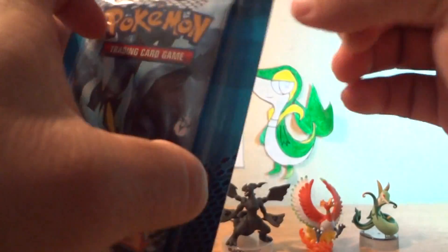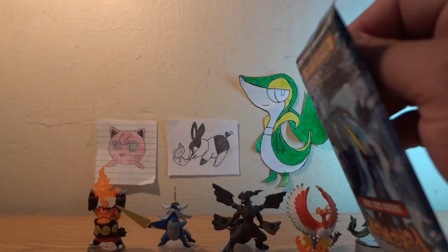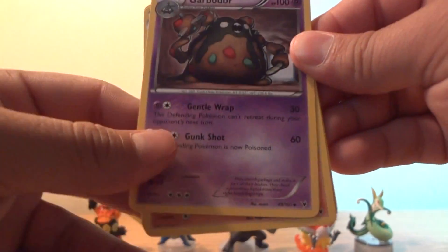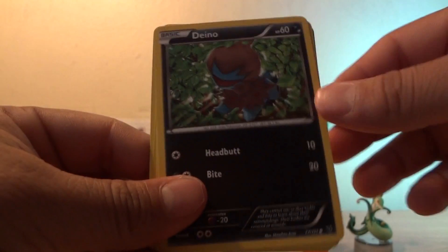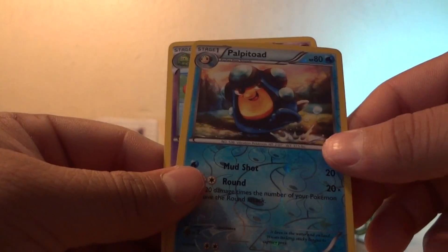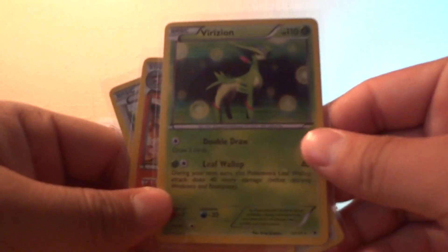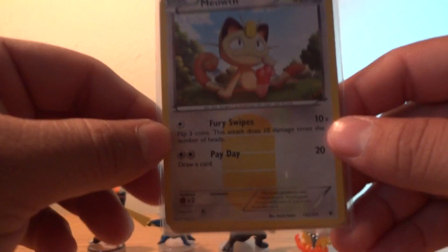Last pack — maybe there's a full art in here; that would be epic. Starting off with Cofagrigus, Archen, Mienshao, Swadloon, Vanillite, Tympole, Yamask. The reverse is a Palpitoad and the rare is a Reuniclus. Not a full art, but I did get a holo — Virizion holo, Conkeldurr holo, and Meowth. Nice five packs overall.